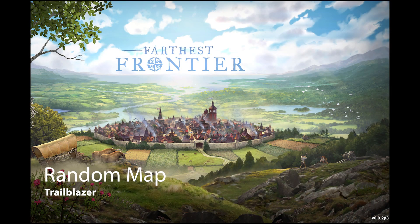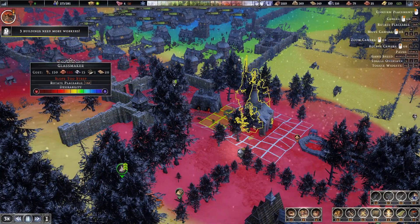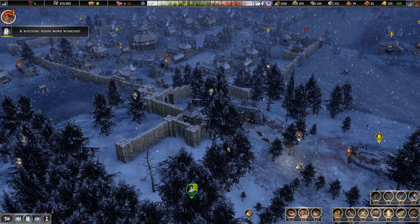Welcome back to Farthest Frontier, Random Map, Trailblazer. In this episode, we're going to try and finish up this glass maker that we put down last episode, and we're going to be on the hunt for clay.